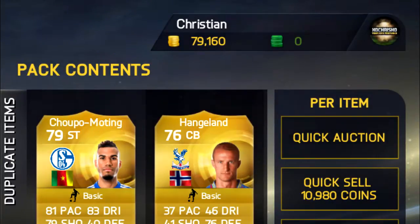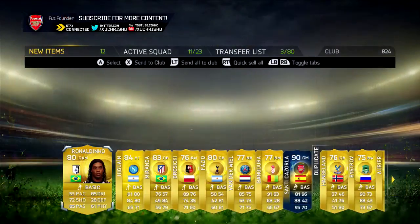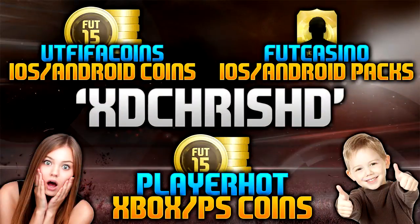Are you poor on FIFA but desperately want to pack Team of the Season decisions on iOS and console? Head over to UT FIFA Coins for your cheapest and fastest iOS and Android coins. Head over to playerholt.com for cheap and reliable Xbox and PlayStation coins. Or if your pack luck is bad on iOS, head over to Fit Casino for iOS and Android packs and be sure to use the discount code XDCHRISHD for a discount.